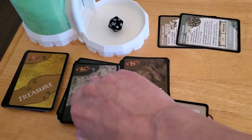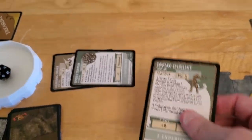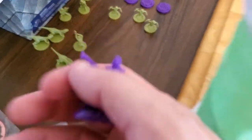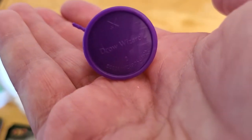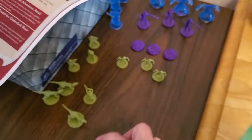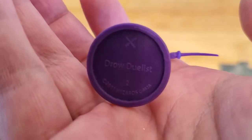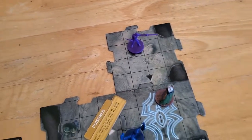Before the encounter, let's get our monster for this new tile. Draw a monster card — it's going to be a Drow Duelist. 16 armor class. We'll set the Drow Duelist down onto the mushroom patch of the new tile.